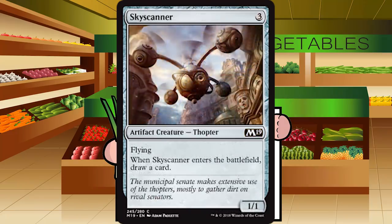Up next is Skyscanner — three generic mana for an artifact creature thopter at common. It's a 1-1 flyer; when it enters the battlefield, draw a card. It's like an Elvish Visionary that costs one more mana, flies, and can go in every deck. It's not great, but it's totally fine — it can attack unlike Visionary, and it's a slam dunk in artifacts matter decks. This is the artifact you want to grab a couple copies of for the blue-white deck. C-plus for Skyscanner.